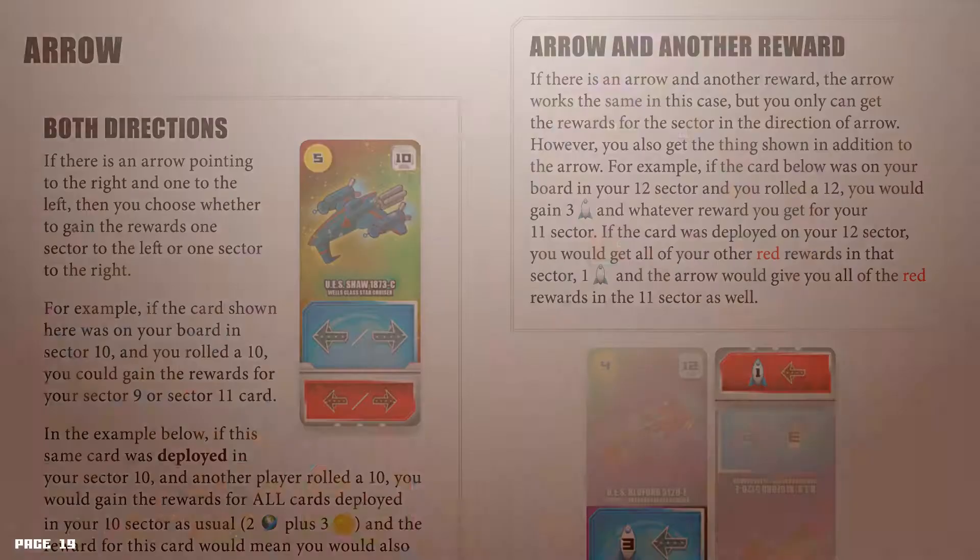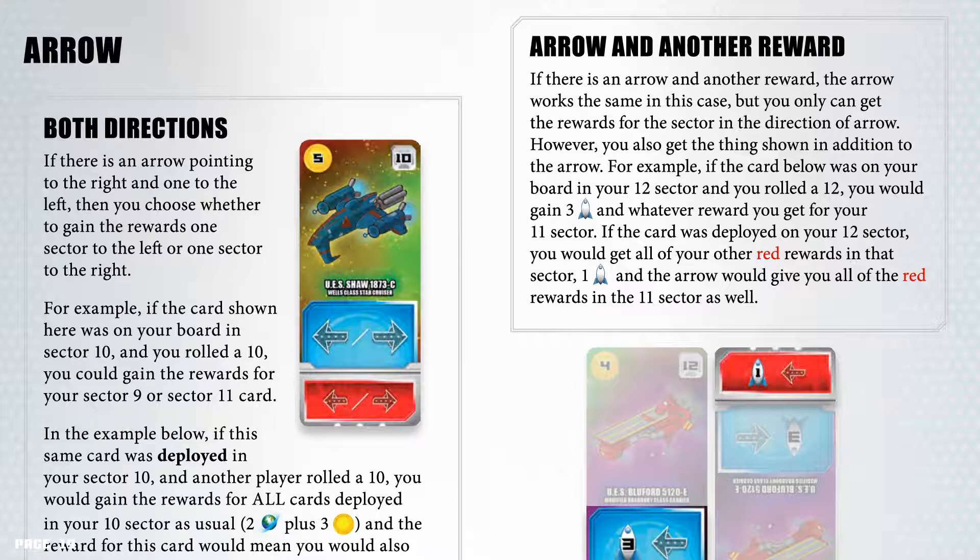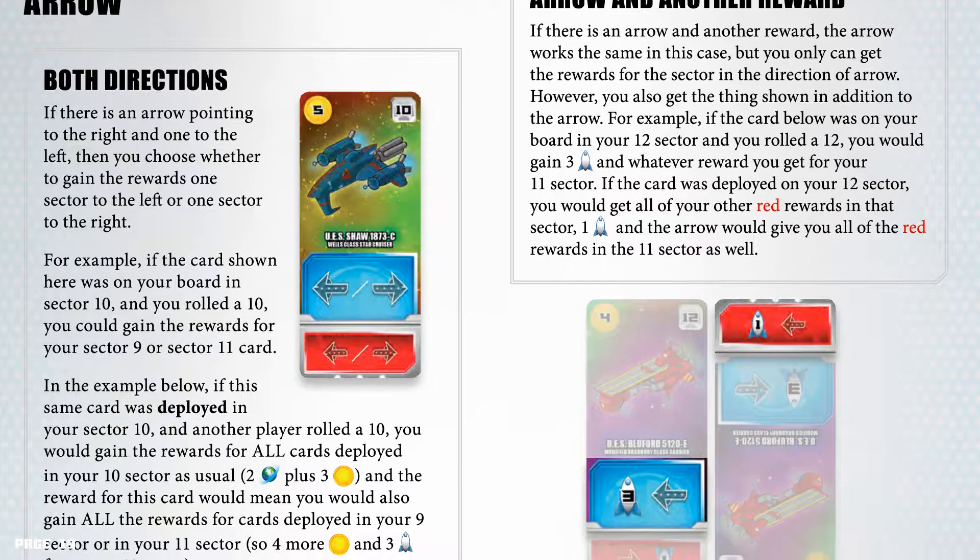Arrow and another reward: if there's an arrow and another reward, the arrow works the same, but you can only get the rewards for the sector in the direction of the arrow; however, you also get the additional thing shown. For example, if the card was on your board in your 12th sector and you rolled a 12, you would gain 3 victory points and whatever reward you get for sector 11. If the card was deployed in your 12th sector, you would get all of your other red rewards in that sector, 1 victory point, and the arrow would give you all of the red rewards in the 11th sector as well.